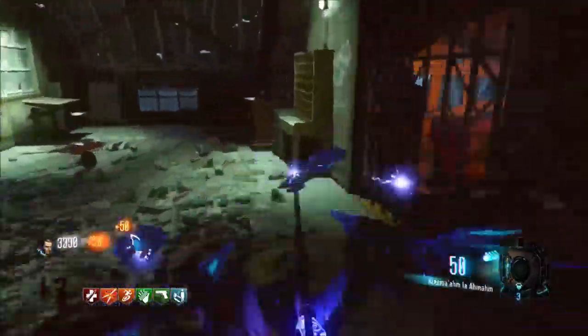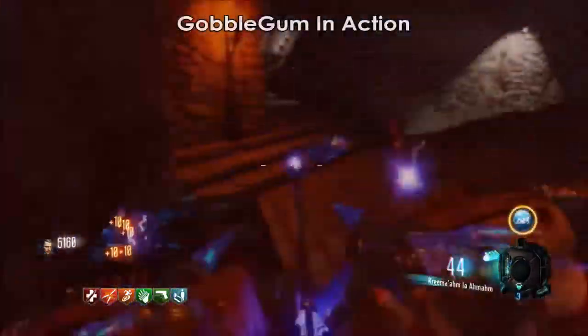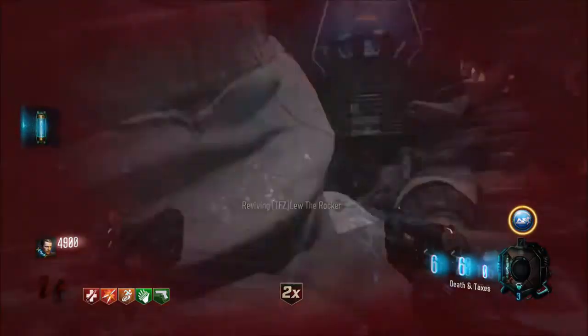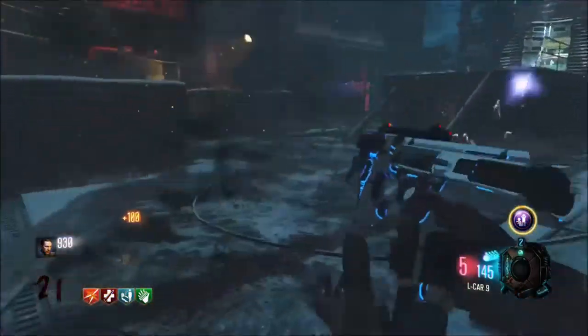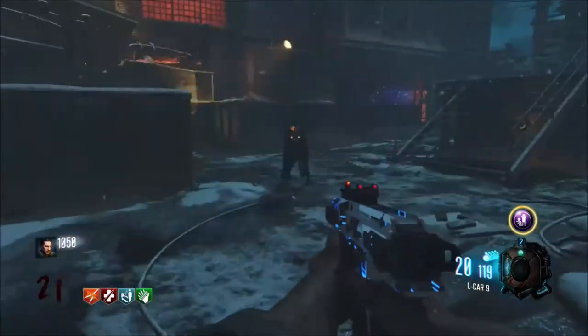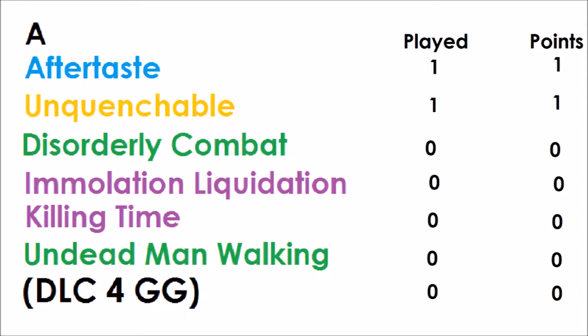It is also worthy to be a rare mega. Its best use is basically any situation really. The winner is no one, because this is a draw — I think both have pros and cons and are both as useful as each other. Let's look at Group A: Aftertaste and Unquenchable are joined first.